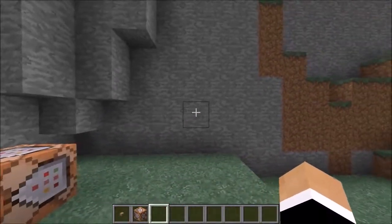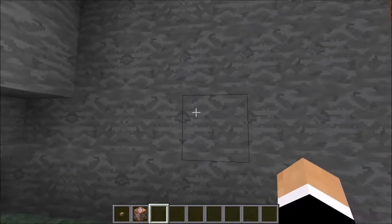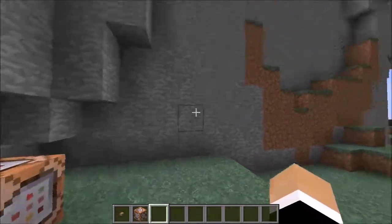Now you're going to want to decide where you want to put the door. I'll put it right here. The door is just going to be one block long, two blocks tall — you can make it as long as you want.